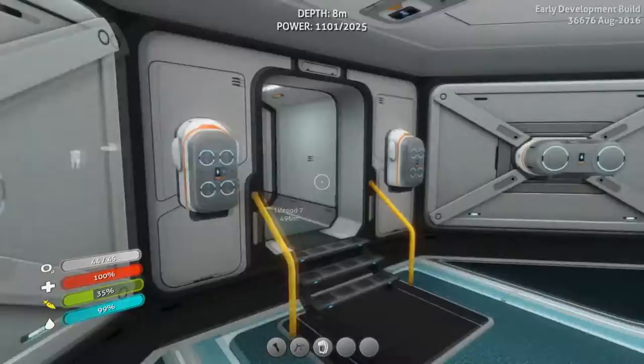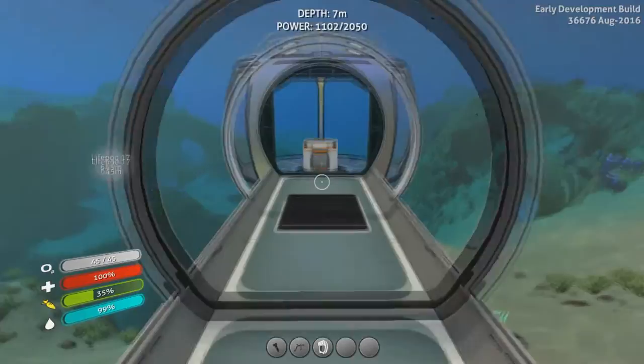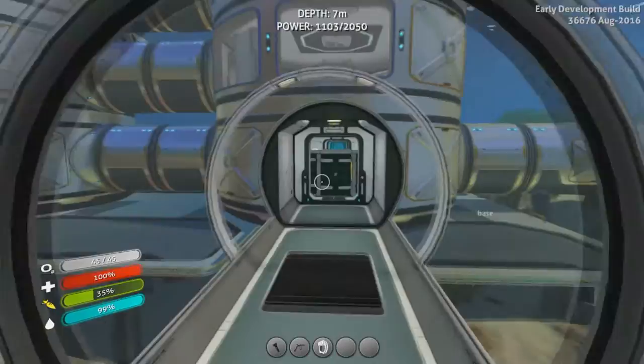Here is my power cell charging place, where I charge all my power cells and my batteries. And over there is just the creation kit that I put there if you want to create something really interesting — that was probably a pretty nice idea of me.